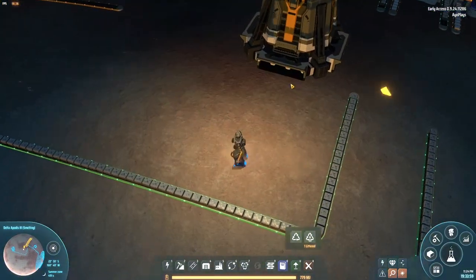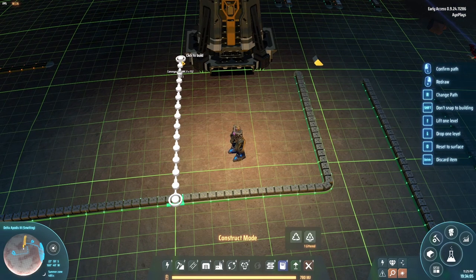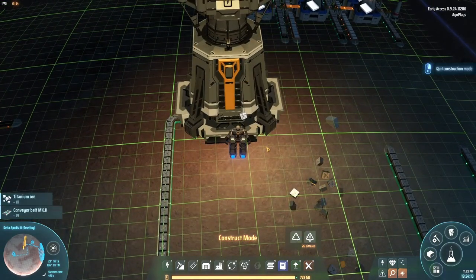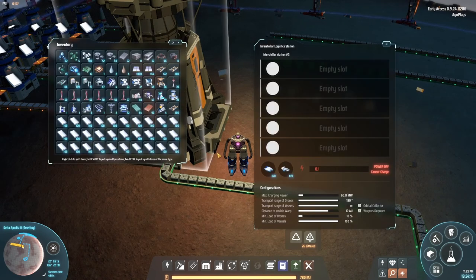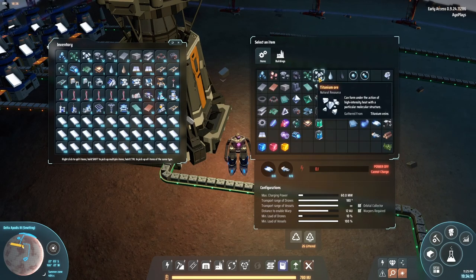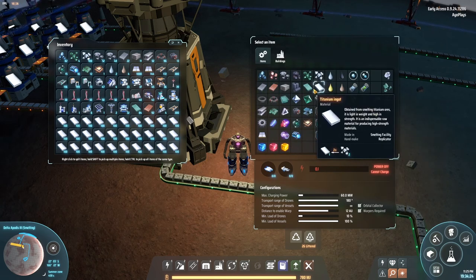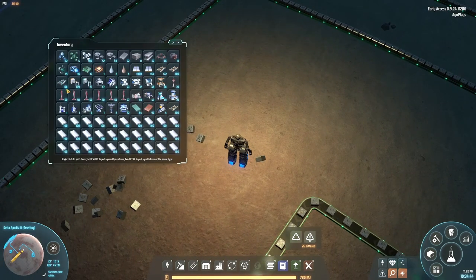Before we start setting up those lines, we need to pull these resources in. One thing you have to do if you're new to the game: you actually have to specify what resource the station is going to accept, otherwise it doesn't take any resources in. As soon as you click titanium ore, it starts flowing in. This one is going to be remote demand, local storage; these are going to be remote supply and local supply.